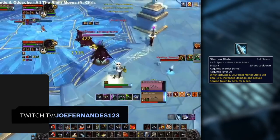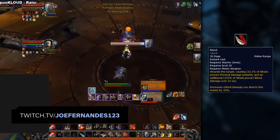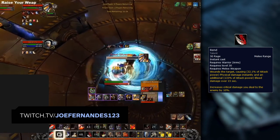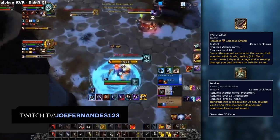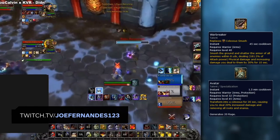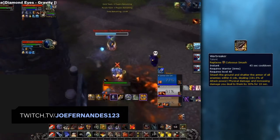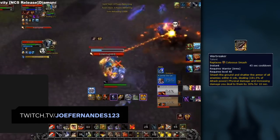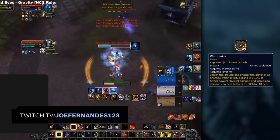Sharpen Blade could be used for added burst as well as reducing incoming healing. If playing with Rend, you ideally want it up before you burst, potentially benefiting from the 10% increased crit strike damage. Once all important debuffs are active, activate one of your most powerful offensive cooldowns — Warbreaker or Avatar — followed by your single target sustained rotation. Warbreaker will be your most used and most powerful offensive CD, useful in both single target and AOE burst damage.